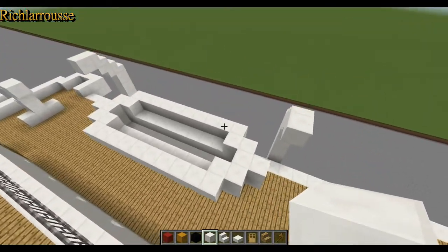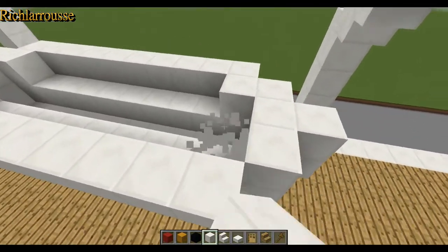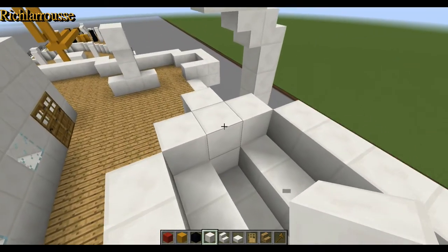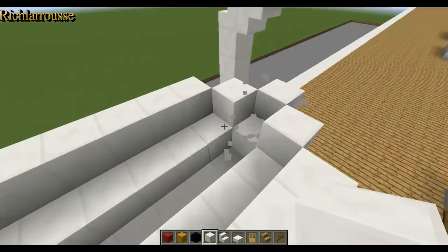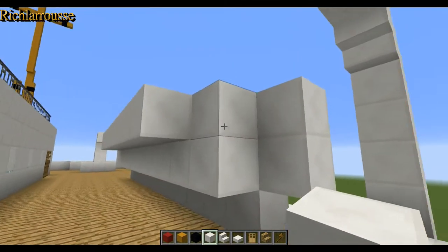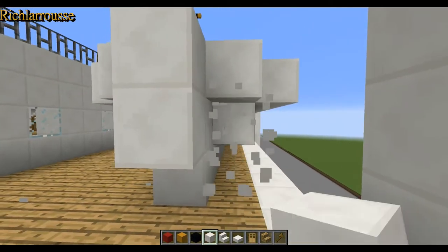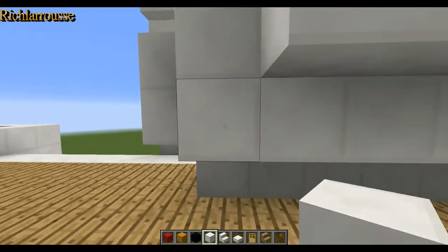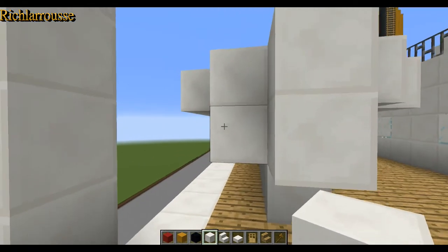That's our boat roughly done. We can remove blocks we don't need — that one there, that one there, the middle block there, and the middle block there. Underneath we remove corner blocks at both ends — corner block there and corner block there. That is the basic lifeboat.